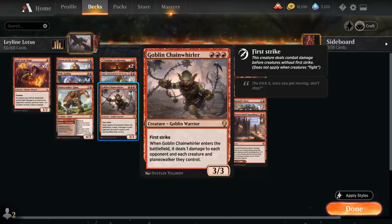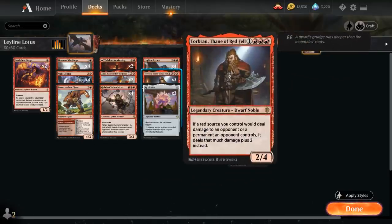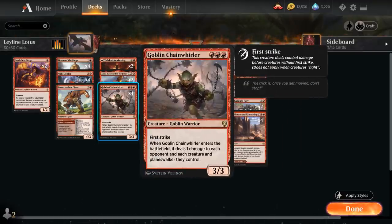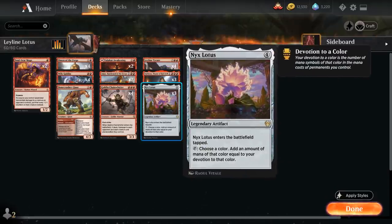We've got our full playset of Goblin Chain Roller — a great defensive creature that can deal with wide boards from the opponent, especially nice with Soulscar Mage or Torbran in play, as we can translate damage into minus one minus one counters, or potentially deal three damage to each opposing creature when Chain Roller enters. At four mana we've got our Leyline Tyrant, three copies of Torbran — also amazing in this deck, adding three red devotion and two damage to each source we control. And we have three copies of Nyx Lotus.